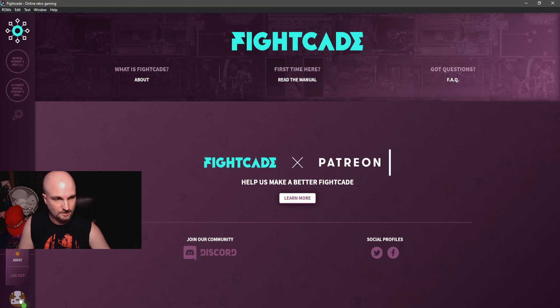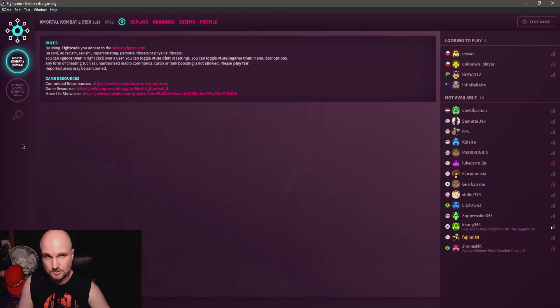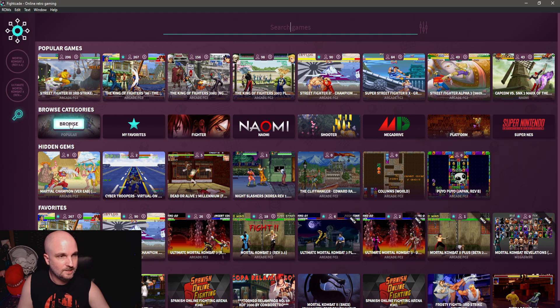Once loaded, you'll need to register an account. With a registered account you can set yourself as online, and when you're in a lobby — say Mortal Kombat 2 — it shows that you're looking to play. In Ultimate MK3 you can see people looking to play, people currently playing, and you can even spectate them. When you see the little eye icon at the bottom of your screen while playing, that means people in the lobby are watching you. Look at the amount of games you have access to — it's absolutely phenomenal.